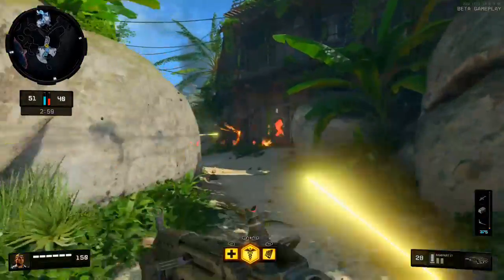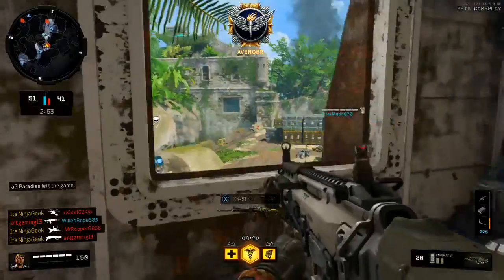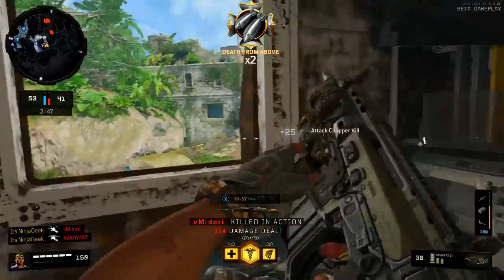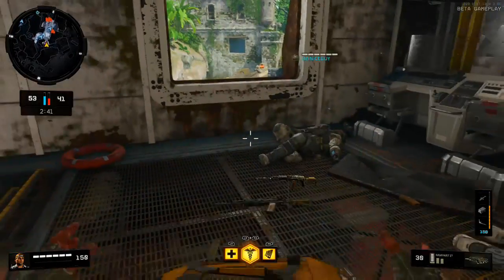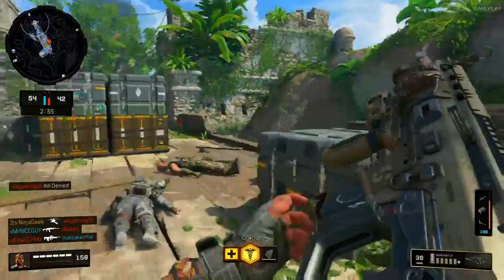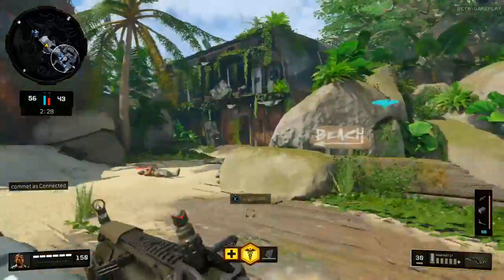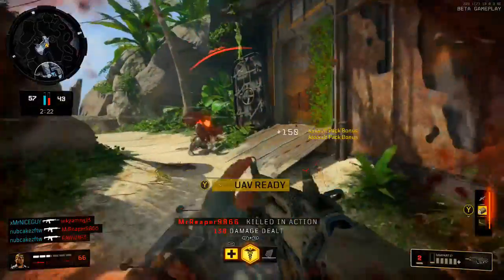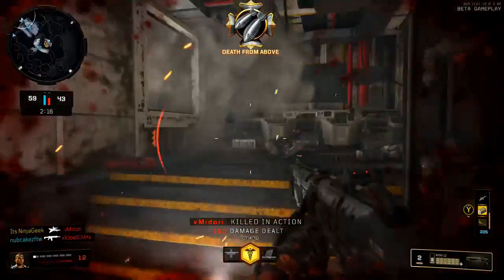Now we're talking about Blackout on a much larger scale map — we've got elements combined from Zombies, Nuketown, Array, Firing Range, Turbine, Estates, and so many other maps all in this huge map. I just don't know if that's going to be able to hit 60 frames per second. Game Informer has come out and said that Blackout runs perfectly fine at 60 frames per second on a PS4 Pro, but that's on a PS4 Pro. People with a regular PlayStation or even another PS4 Pro might experience something different — that's only one source.